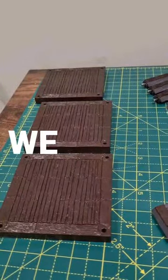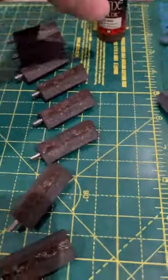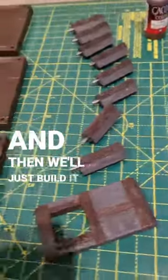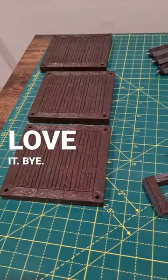We've got some base colour on these ones now for the wood, and we've got a few bits of these done as well — some basic Vallejo Game Colour Charred Brown — and then we'll just build it up from there and see where we go. Should be fun, back to painting again, love it. Bye!